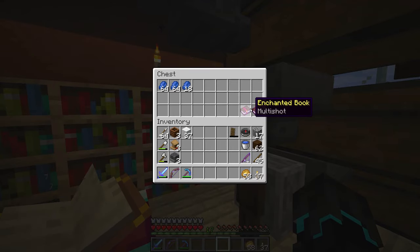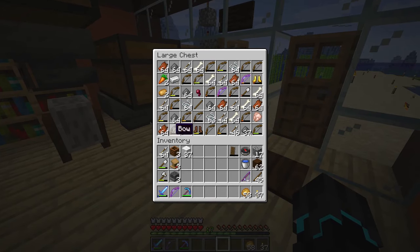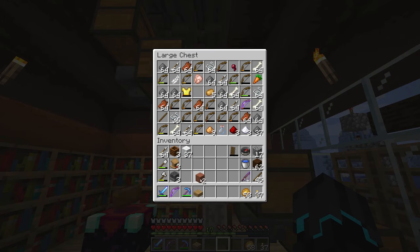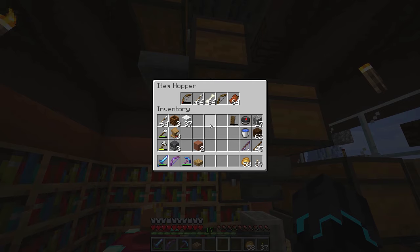Here's my lapis and some books — multishot and Sweeping Edge 2 in there. My anvil — and look at all this stuff! This is a trap chest, which is why those doors are open. But look at all this: arrows, gunpowder, bones, and old bows for days. That is insane.